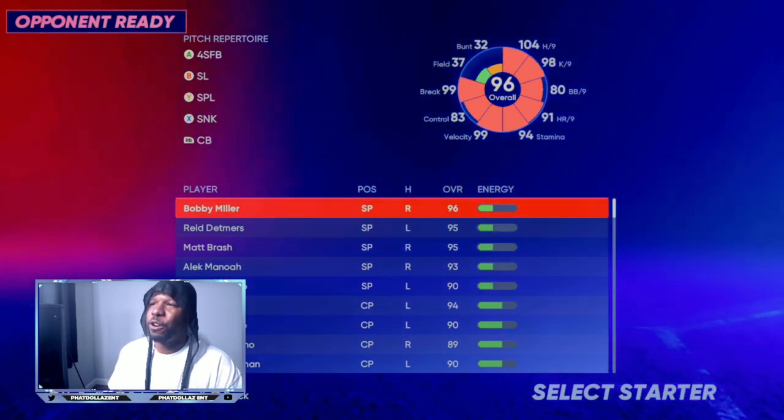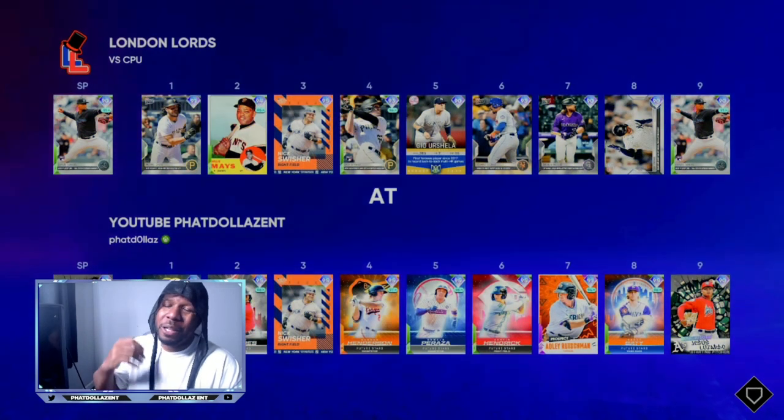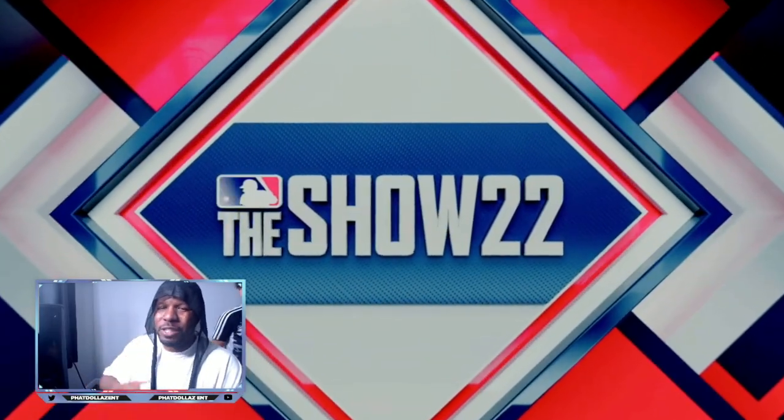When you are picking your starting pitcher, make sure you come down to number four or below. There's my lineup — lock it in and get into the game. You still have to put the PCI on the ball, but we are facing a 90 overall pitcher, which is way easier to hit compared to a 98 or 99 overall pitcher with outlier. Once we get some runs, I'll fast forward to that part of the video.